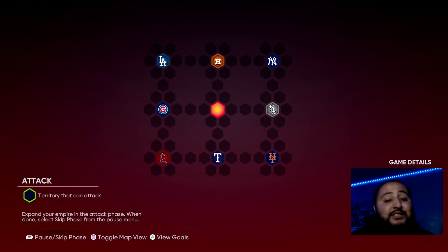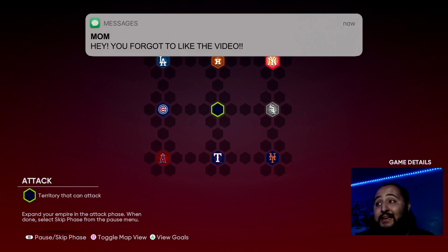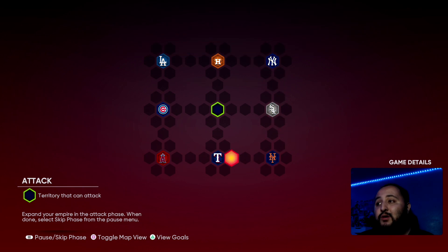Before I throw the hidden rewards on your screen, let me explain how to get this done. You guys see we're in the middle — I immediately went to the Cubs, attacked the Cubs, then one up to attack the Dodgers, then all the way to the Astros, then the Yankees, then the White Sox, Mets, Rangers, and then the Angels. It's not too hard — once you beat the Cubs and start conquering the spots around there, it blocks the other team from reaching you and makes it a very easy conquest map.